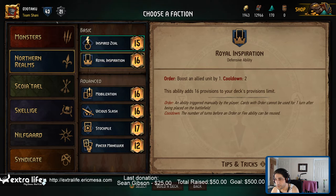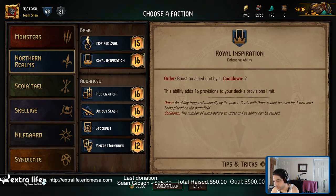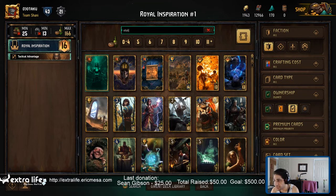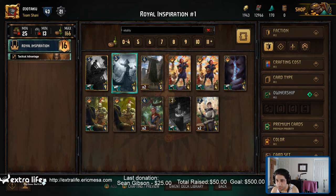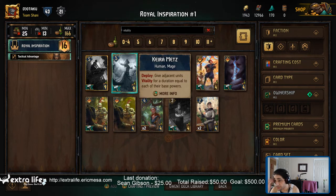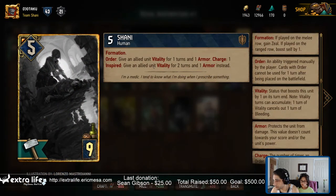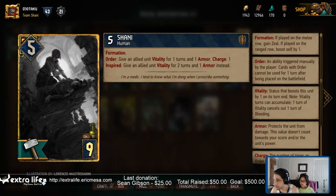I kind of don't care about winning — I just want Vitality. Let's go Vitality. Let's say Ownership All. Time to get some new cards. Give adjacent units Vitality for a duration equal to each of their base powers — that's pretty sweet. Give an allied unit Vitality for one turn and one armor. If it's inspired, then Vitality for two turns and one armor. Excellent.